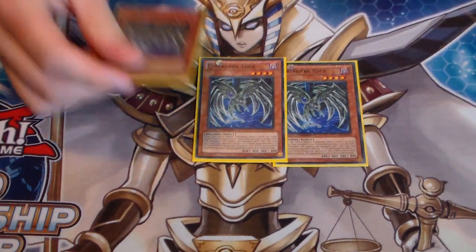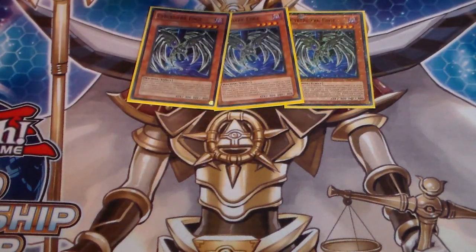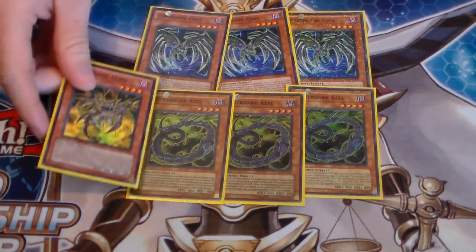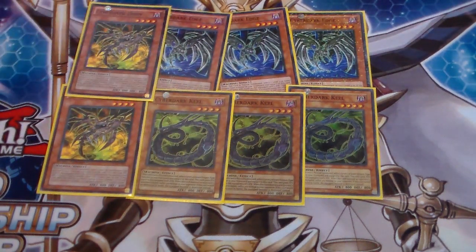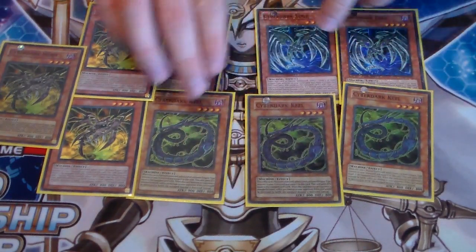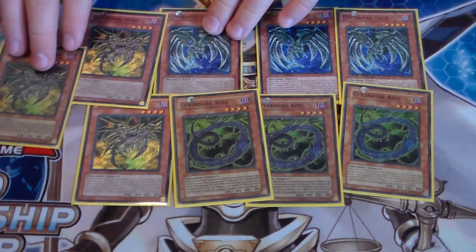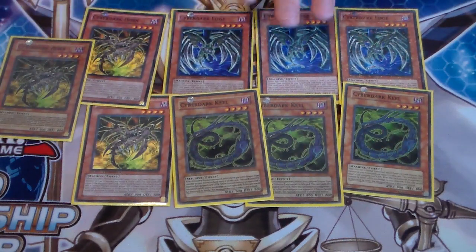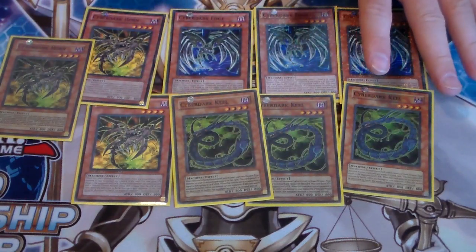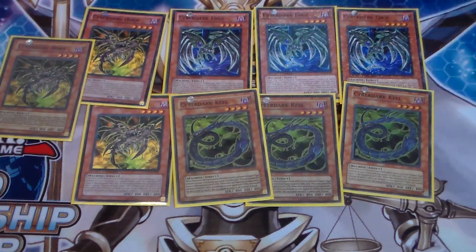First, we run three Cyber Edge, three Cyber Keel, and three Cyber Horn. You pretty much run all the old Cyberdarks - they all have different effects. The best one I would say is Edge because it can have its attack boosted, but you definitely want to run three of each. It helps you go into your fusions, and they can get very beefy and be untargetable overall, so they're like your mini Cosmos.